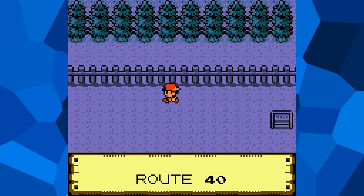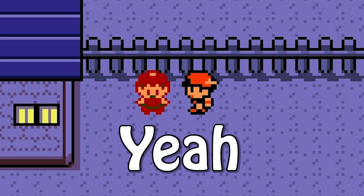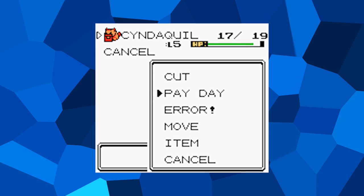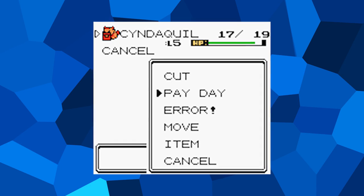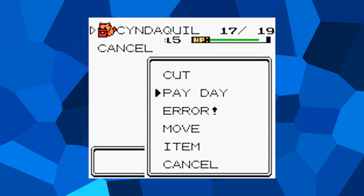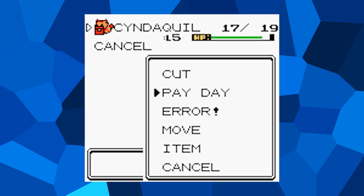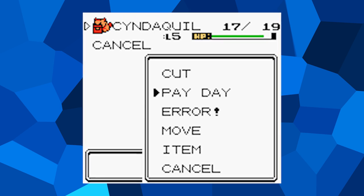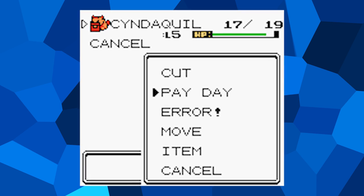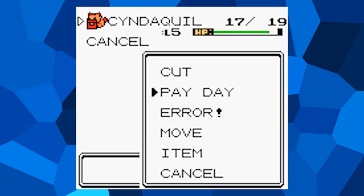When I was recording footage for this video, I couldn't get the option to appear in the game, but somehow while attempting to do it, I managed to turn this girl here red. It's unknown exactly how Payday would have worked outside of battle, as field moves can be used infinitely, but with a move designed around increasing your money, you can see the obvious potential to exploit it — this is likely the reason it was scrapped. As for this other option that says Error, it was also apparently supposed to be a field move at some point. However, it too doesn't have any function when hacked into the game, and whatever it was originally intended for remains a mystery.